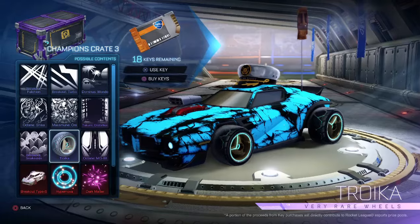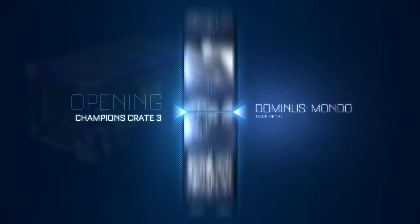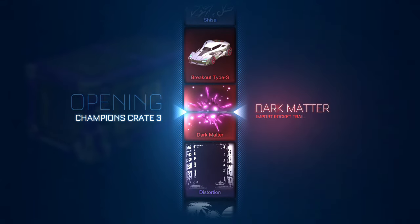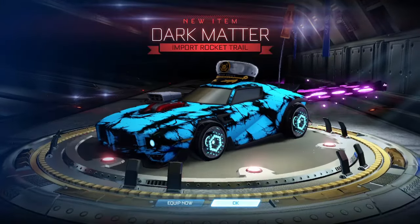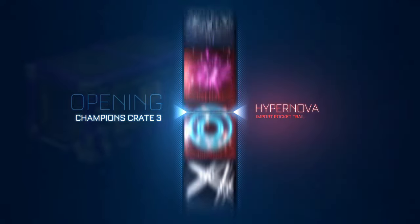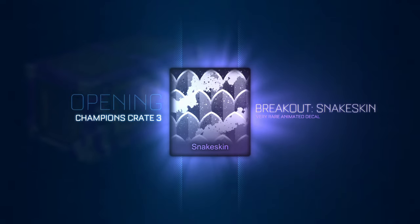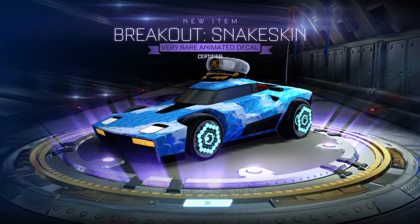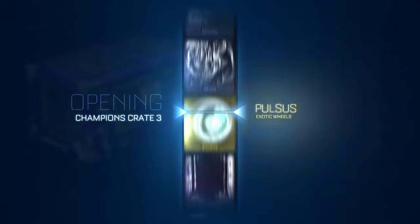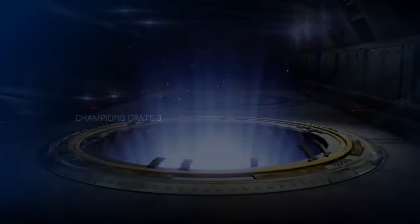We're just going to ease into it, start with these worst crates so that by the time we get to Player's Choice crates hopefully the luck is rolling. All right CC3, what do we got? An import — that's an upgrade. Dark Matter, not super expensive but I'll take it. Got two CC3s left then we're gonna hop over to the CC4s. Last CC3 — the wheels you get out of CC3 are Pulses and Discotheque, but I got Massive Moon Oni instead. That's a rough blow.